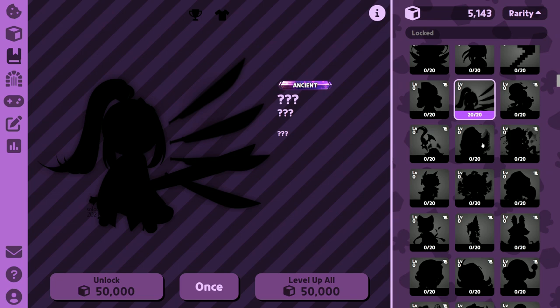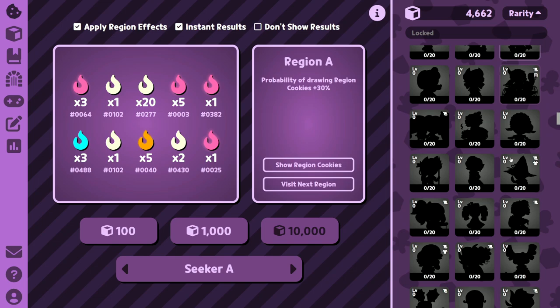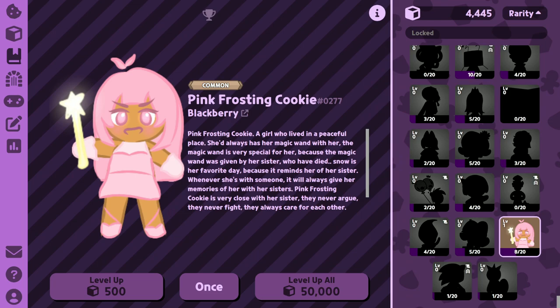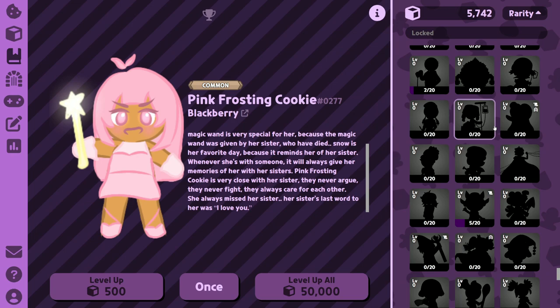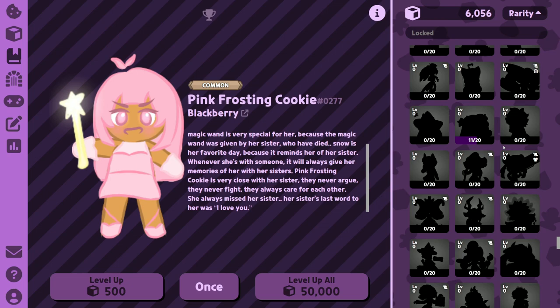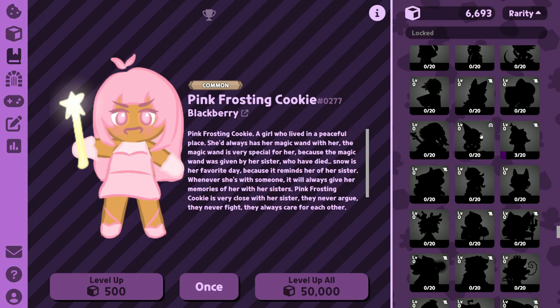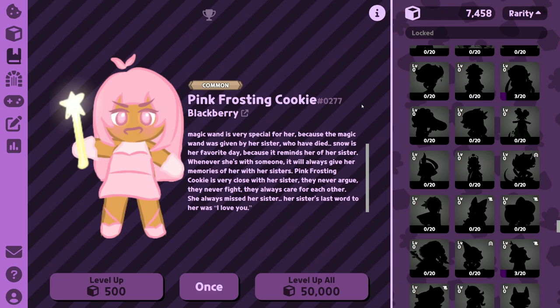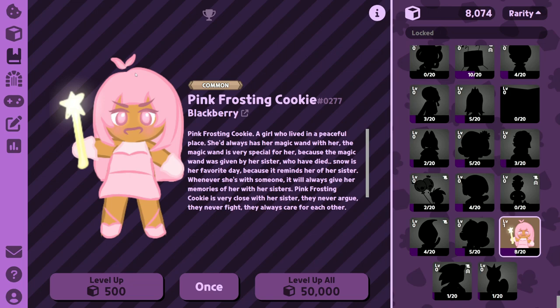Yeah, that's an ancient. So this is the first cookie we're going to be unlocking — probably not, because it costs 50,000 and we're not getting to 50,000 anytime soon. So we should just try to unlock a common cookie first. Oh look, we got 20 common crumbs! So we can unlock this cookie now — only for 500. And look, we got a cookie! Pink Frosting Cookie by Blackberry. Here's the description if you want to read the lore. The lore is really tight for some of these cookies. Each cookie has very unique lore, and some of them are even related to each other. If you take your time and read through the descriptions, you can see some really deep connections — maybe in cookie A you read something about cookie B, then later you unlock cookie B and it all connects back. Really fun and interesting.